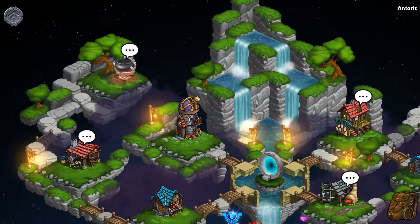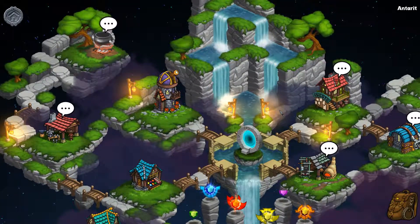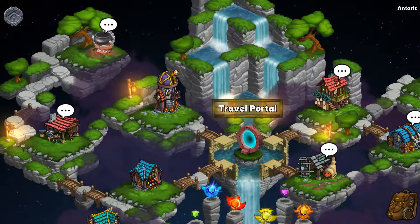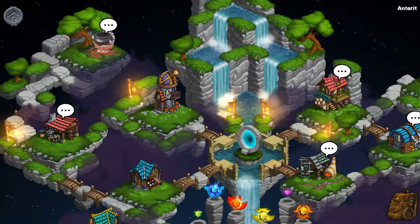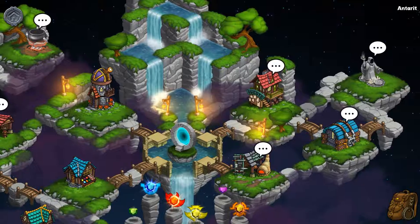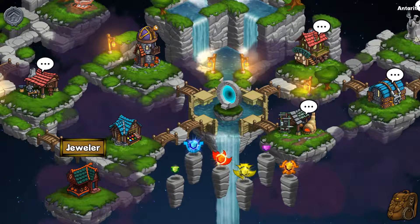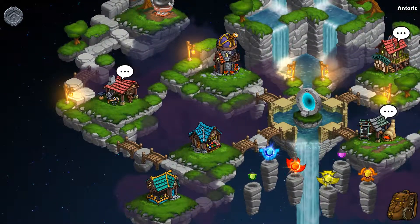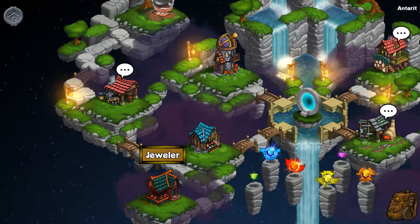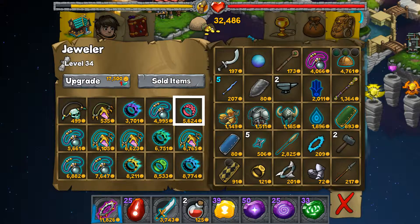What's going on guys, LCG here back with another episode of Rogue Wizards. I promised you guys I would do a recap of how I manage my inventory before we went any further with this series, and that's what I'm going to do today. But some of you may have noticed at the end of the last episode we unlocked another building — it's a jeweler — so we're going to go ahead and take a peek and see what they've got for sale.